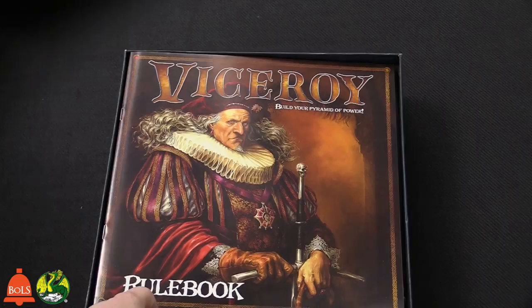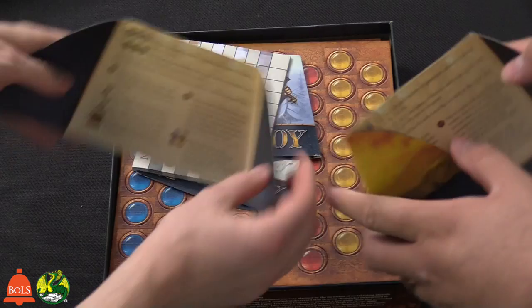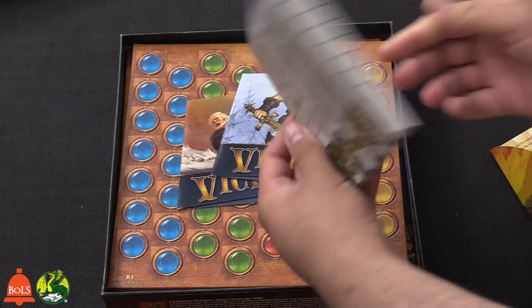These little things right here are your secret screens. They have different characters on each end but do the same thing — they're not different abilities or anything like that. You place it down and it goes over what you can do, what each symbol means, so it's pretty helpful. And there are a lot of cards — quite a few, so lots of replay value.